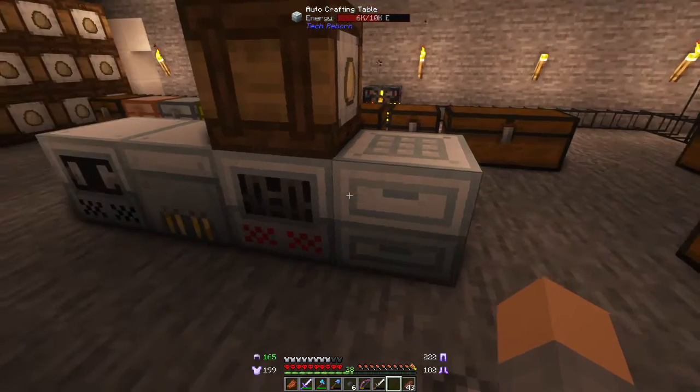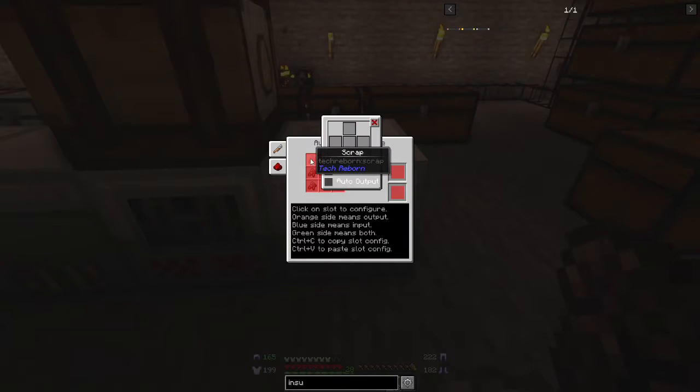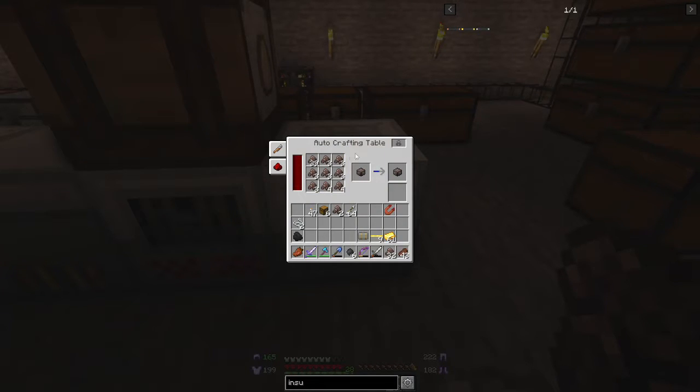Next we need to set up the recipe for the scrap box - put that in here with it locked. If it's unlocked it will actually process those, but if we lock it it will keep that as a template. We set that first slot to be auto input, and because it is a locked recipe it just spreads things around. So if you put in a whole bunch of scrap it's going to spread them around and create scrap boxes. You can use this for anything - it'll create scrap boxes as long as it has more than one in every slot.